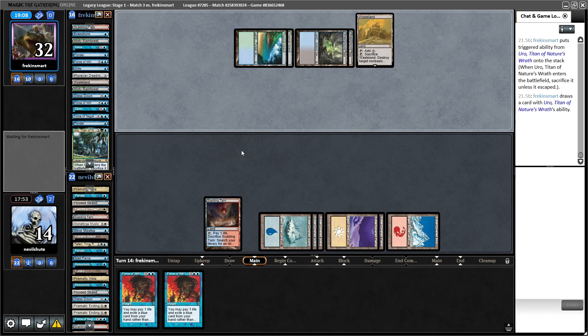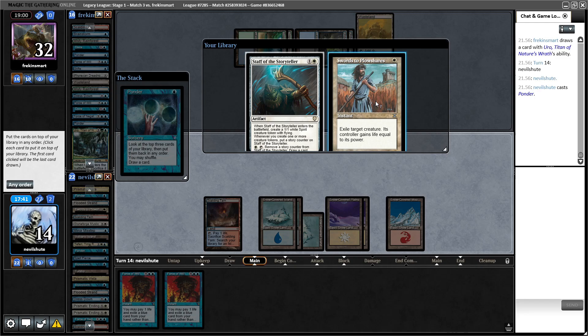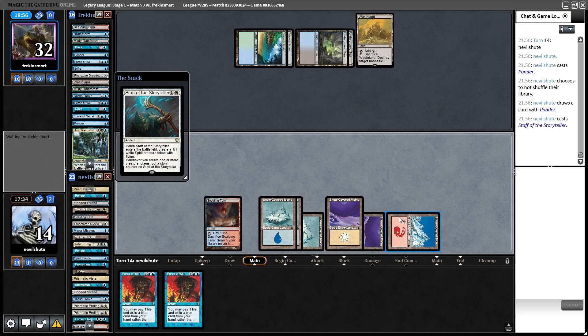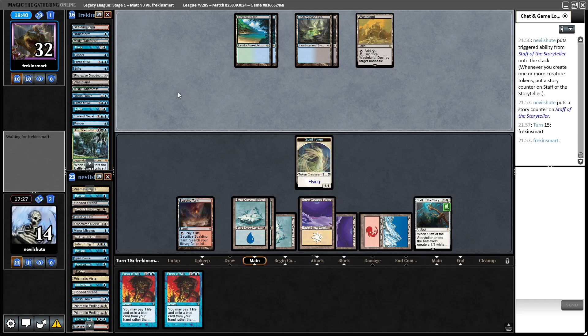So they get Uro, and they can escape him next turn — they are at 32. We have some work to do. Kaldra beats Uro, so that could be a place to start. Kaldra is an excellent draw. Let's draw the Staff and play the Staff. If they Wasteland this right now it's a little bit annoying but not the end of the world. So let's pass — if they don't Wasteland the fetch land, we draw the Plow, then fetch Mountain and Plow Uro. They'll be at 38. This crazy game one is where it's at.